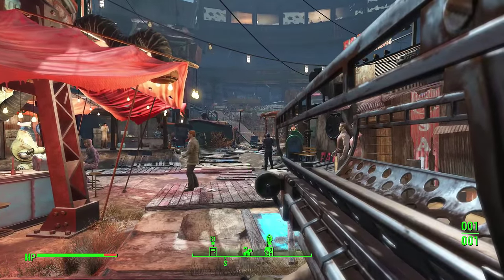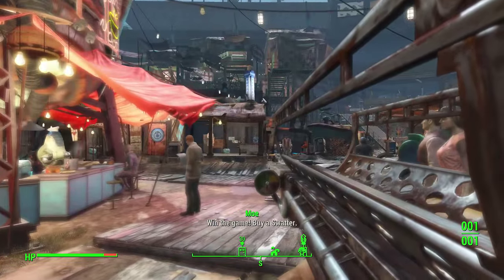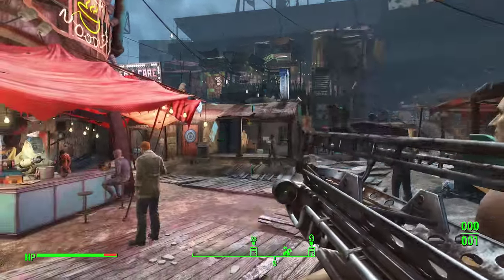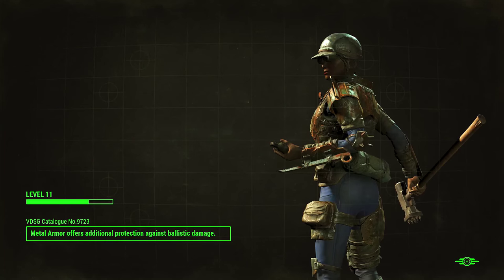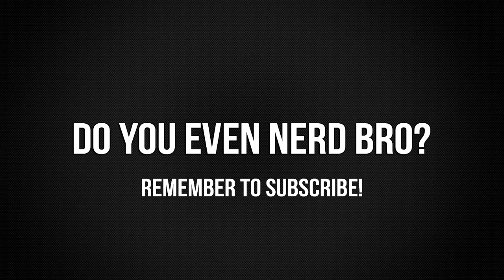Let's try using this. Let's see who we want to aim at — let's try getting the doctor over here. And that's how it looks, and we're getting our asses kicked. Anyway guys, now you know how the Big Boy works. It's a pretty awesome weapon. I hope it was of use. Thank you for watching. And bros, do you even nerd.